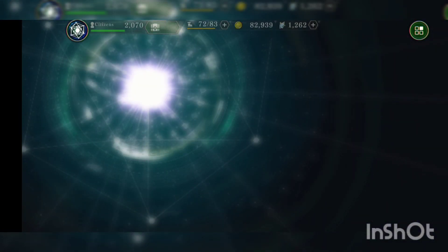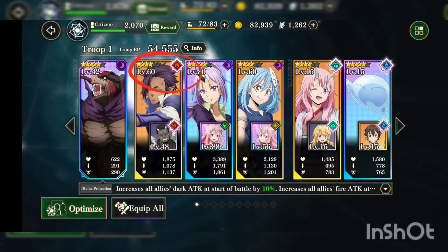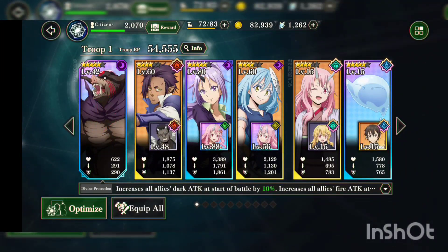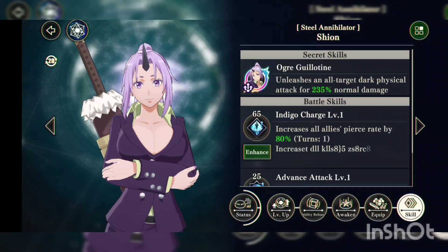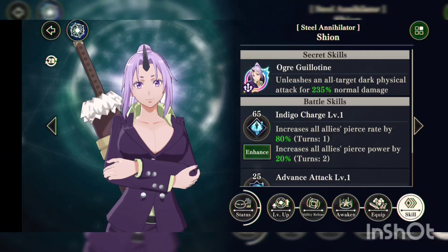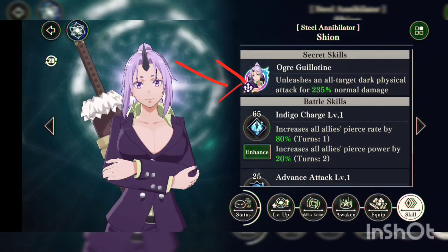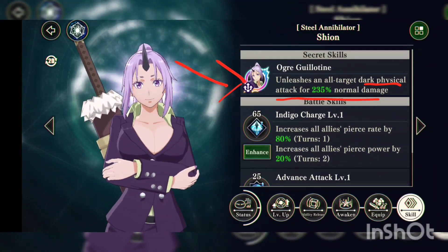I'm using him mostly for the skill gauge boost. Also, I'm using him because he's fire, and Fork Disaster gives a boost to fire attack, so I have two reasons why he makes sense in the team. Now this girl right here — she's so busted, man, she's so strong. She was one of the units I'm okay if I rerolled with. Her secret skill does AOE dark physical damage for 235% normal damage.